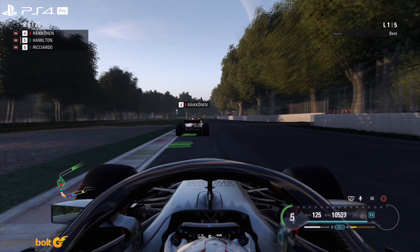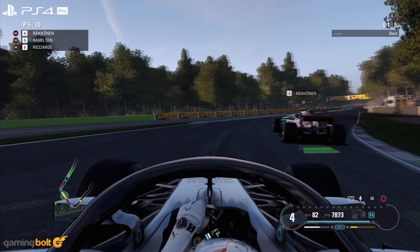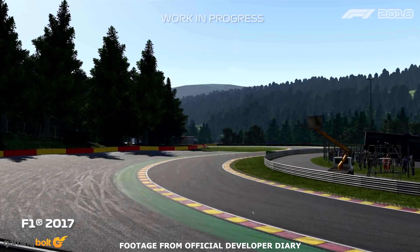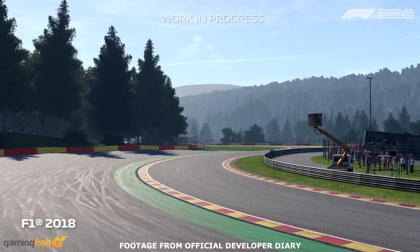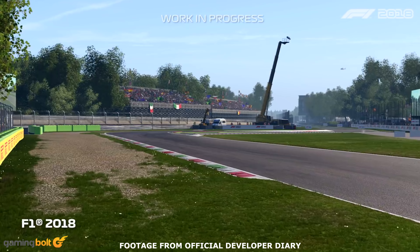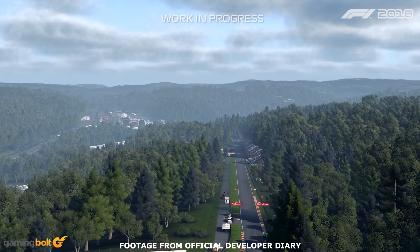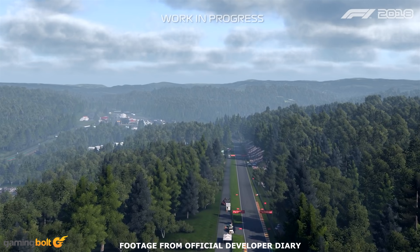Another minor feature that F1 2018 improves upon is the environmental detail. Trees look fuller thanks to an improved shader model, the density of grass looks just about right across all tracks, and gravel feels like each individual object instead of some flat texture pack. These improvements, when seen from the top camera view during the beginning of the race, help in delivering a cohesive visual experience.